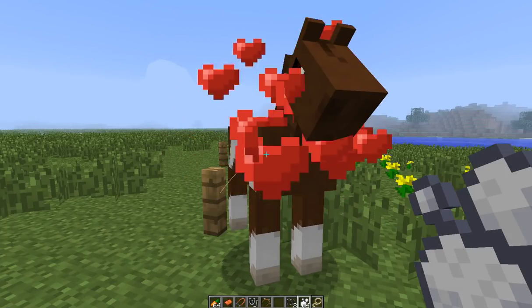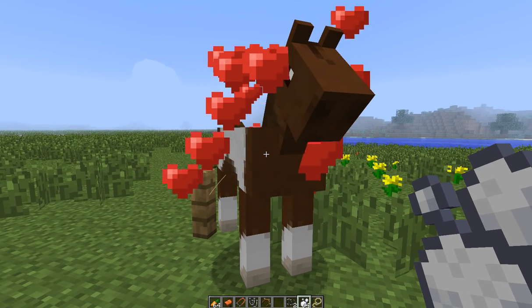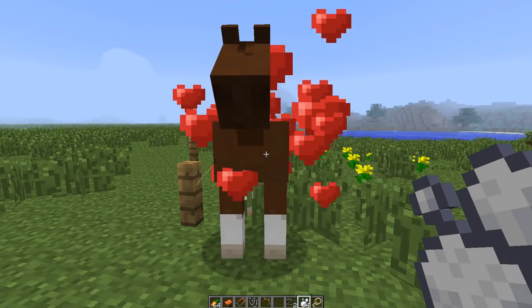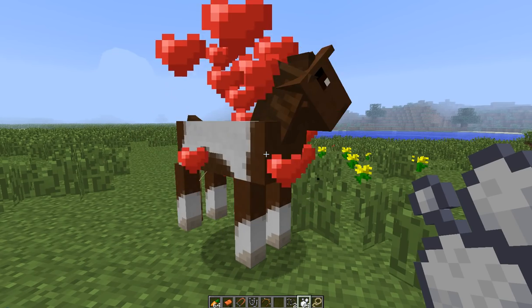Just keep right clicking on them with the sugar cube until he changes color, to let you know that he has been tamed. Now in survival, while taming them, they will occasionally hit you, as you know normally when taming a horse.